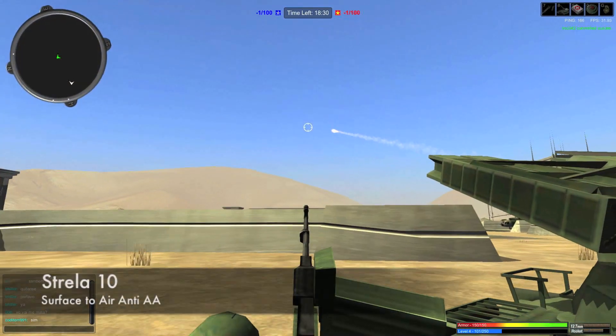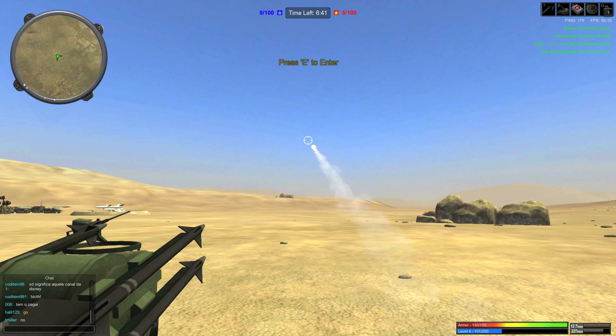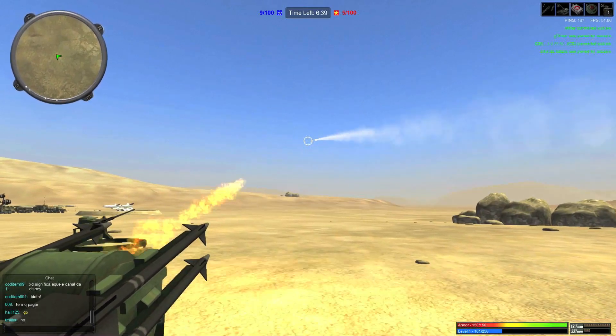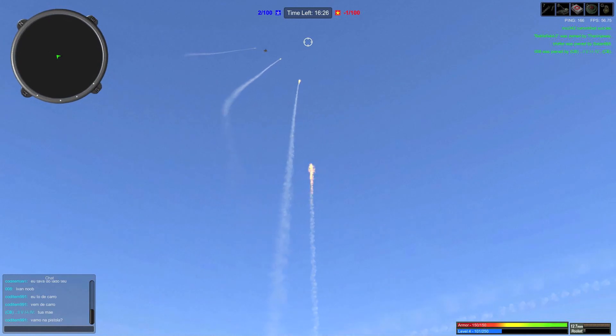We also have two new anti-air vehicles: Strela-10 and MIM-72 Chaparral. They are both equipped with quad mouse-guided rockets in their back. Although it might sound too simple, these quad guided rockets can be really useful when fighting against enemy choppers.